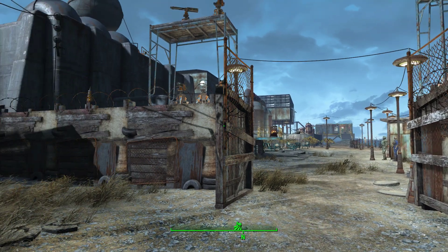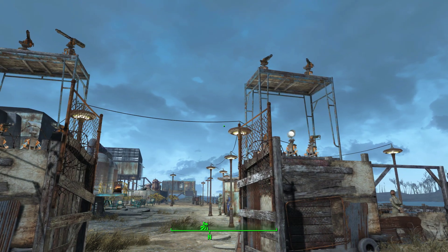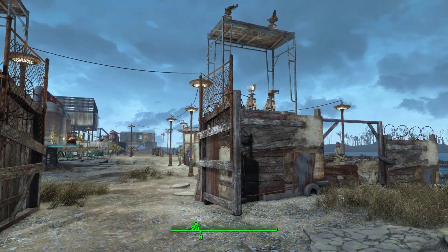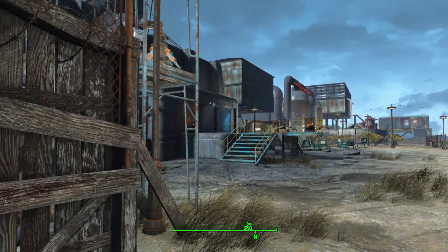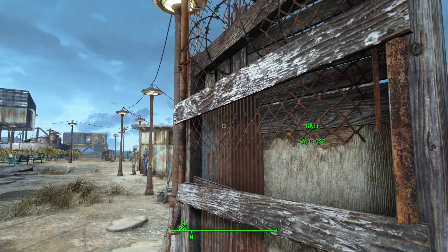Hello, this is Trap Slider coming at you with a Fallout 4 settlement build video. This time we're going to take a look at the Warwick Homestead. The way you get this settlement is by doing a couple of quests for the Warwick family who is occupying this area at the start, before you begin building.